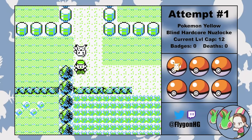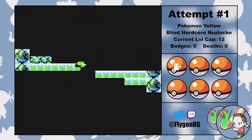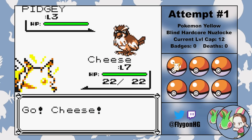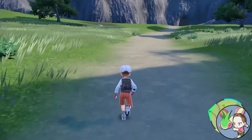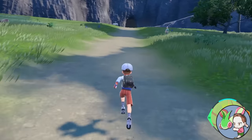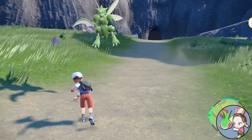In previous generations, this rule was pretty easy to execute — you walk into a new route, step into the grass, and in mere seconds you're randomly ambushed by your soon-to-be best friend forever. But in Paldea, encounters aren't random. Everything happens in the overworld, meaning that you can effectively choose your first encounter by just avoiding every other Pokemon until you find the one you want, which defeats one of the primary purposes of rule number 2.